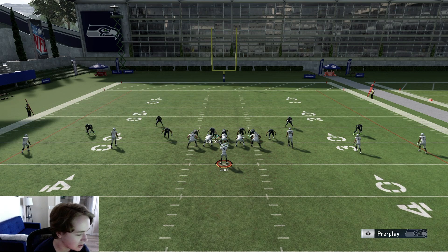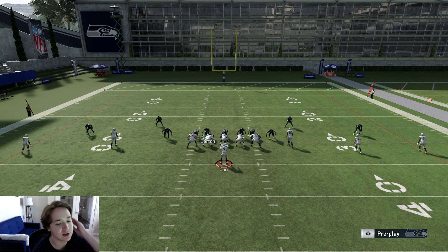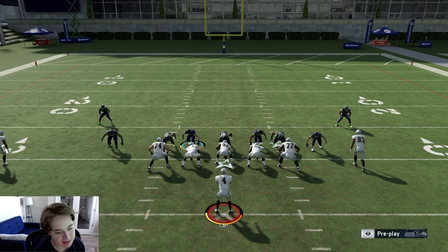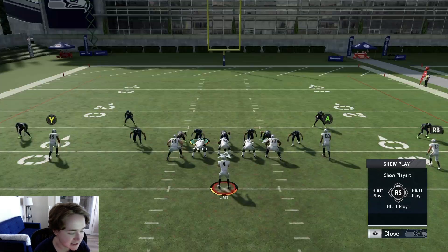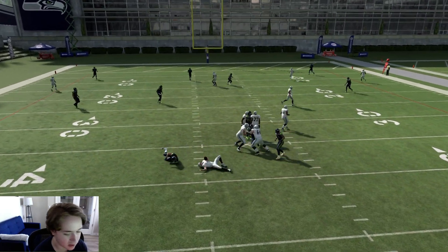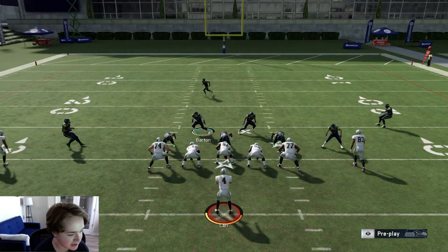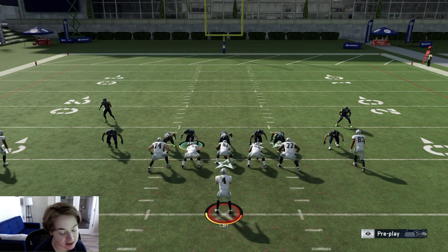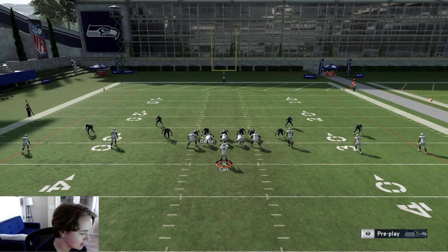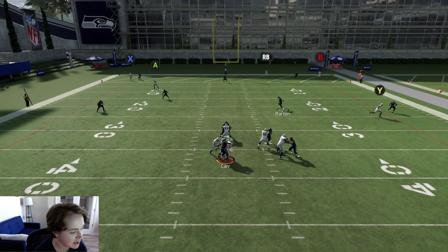My favorite way to run the blitz is to put your D-end in a vert hook. This player right here, Shakim Griffin — you could obviously put a linebacker there instead, which is what I like to do so you can get better coverage and better speed. You can sub a linebacker in at the end since he's not going to be rushing anyway. You guys see we're rushing for instant pressure — that truly is my favorite way to run the blitz. Michael Kendricks is a slow player and he's still getting instant pressure.